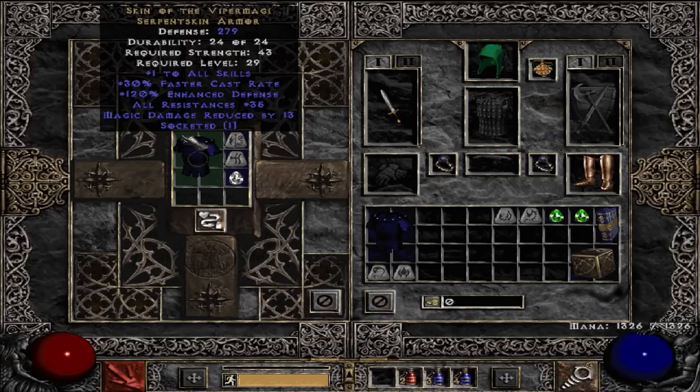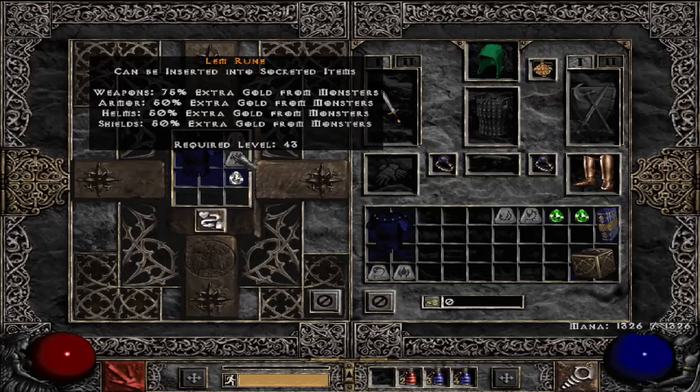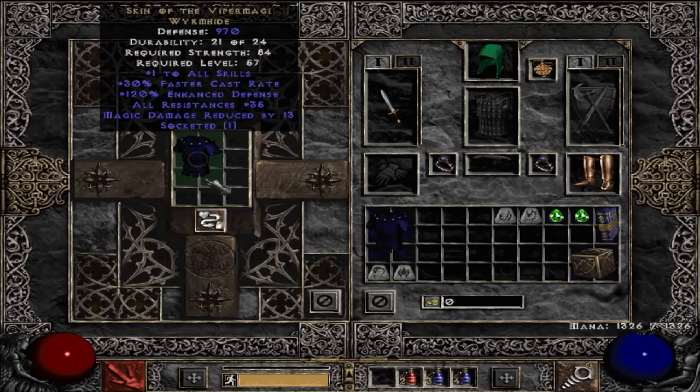The unique stays the same but the defense has gone up. To upgrade your already exceptional armor — for example, here is Skin of the Vipermagi at 279 armor — here is the upgraded elite version, Serpentskin Armor in the Wyrmhide variant, with 970 armor. To upgrade, the recipe is Ko, Lem, and a Perfect Diamond.